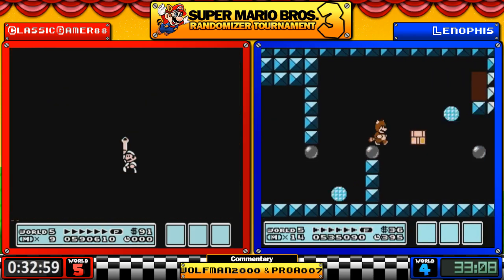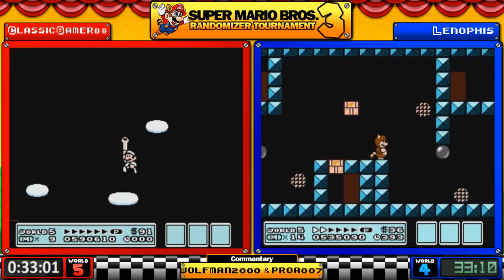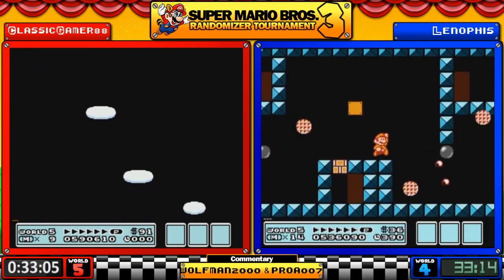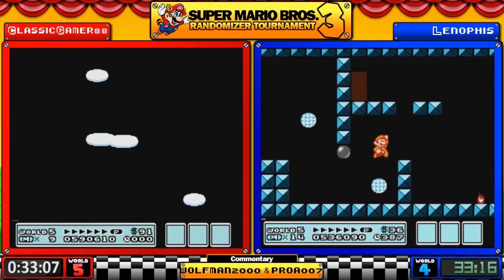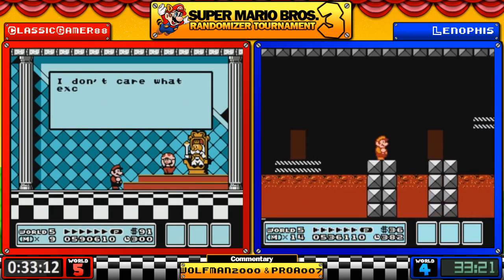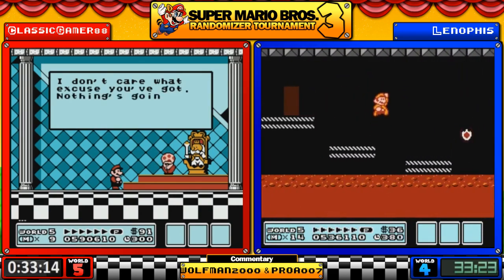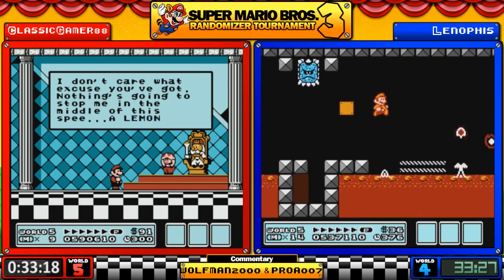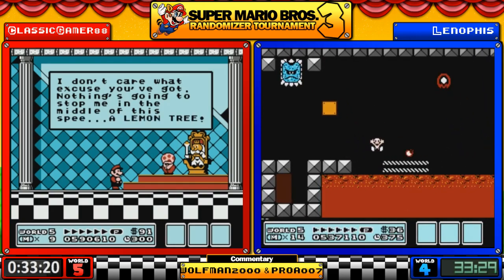It's the dark door maze for Leno. Roundly hated by many runners — I don't particularly mind this fort. There are certainly worse ones; once you get a handle on the level it's pretty good. And we get our lemon tree reference for you Simpsons fans out there.